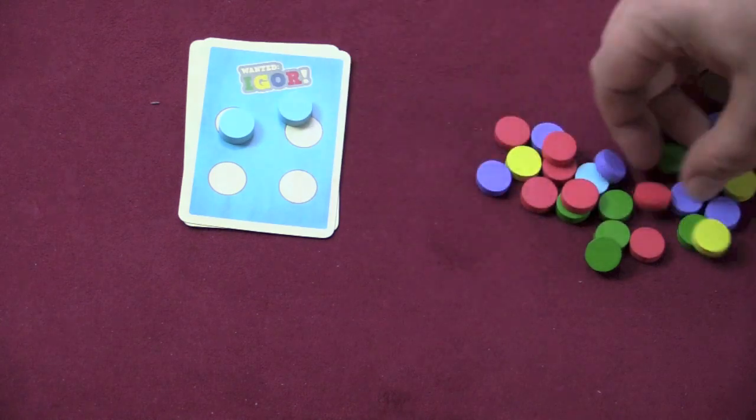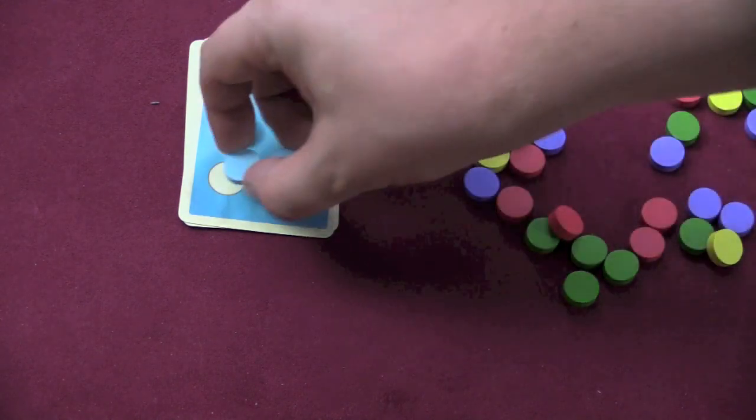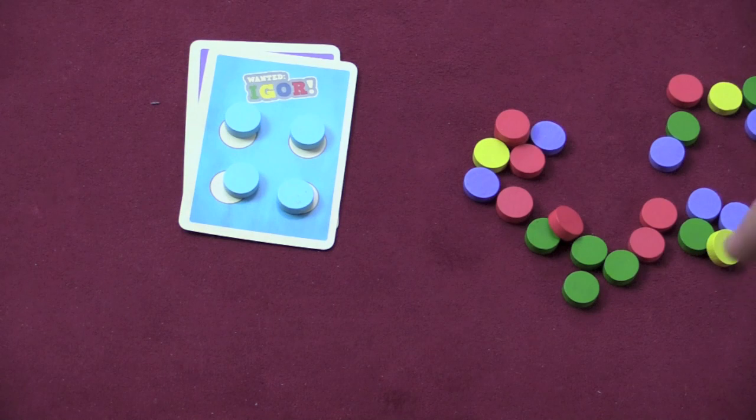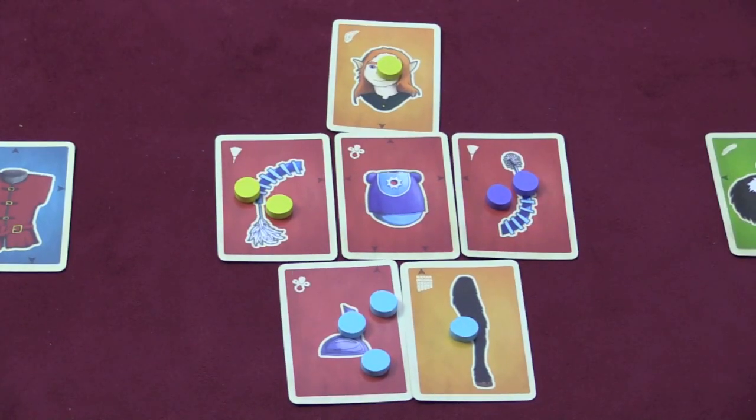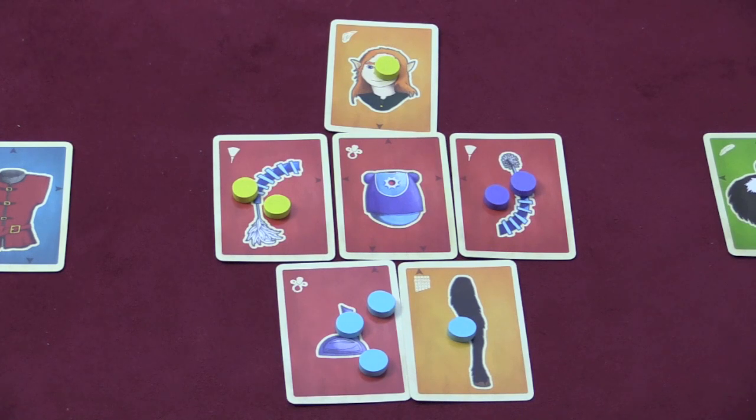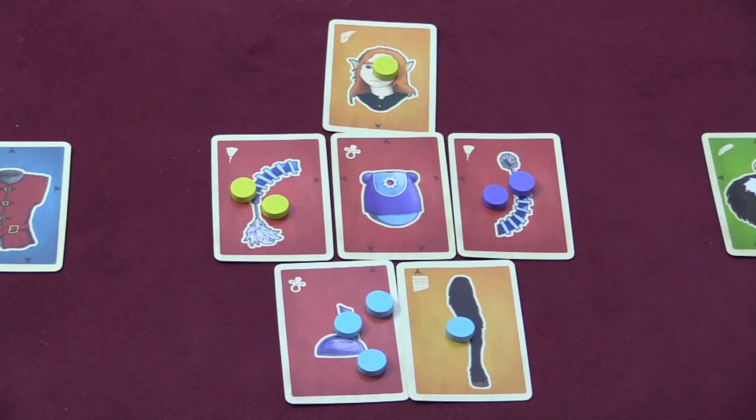When you're putting four discs on your card — and in case of a tie, everyone gets one — then you've won the game. If you don't have enough discs to put out when you complete a card, you can't put one out. You put the card out, but you don't put any discs on top of it, and you will have very few discs the more points you get.